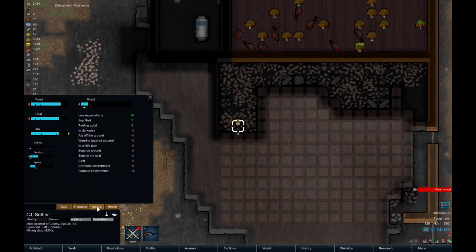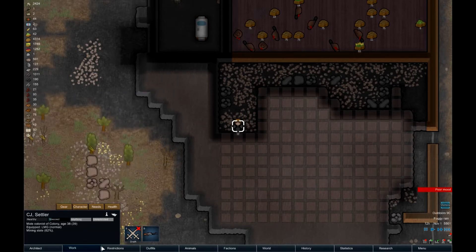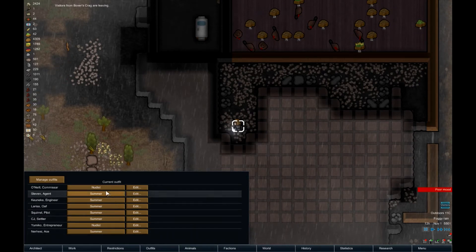Who's in a poor mood? CJ's in a poor mood. Why are you in a poor mood? In darkness, ate off the ground, tattered apparel, hideous environment, cramped environment. Cold. You know what we should probably do? It's getting chilly. We should probably have people wear their winter clothing.